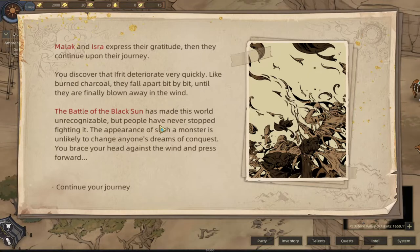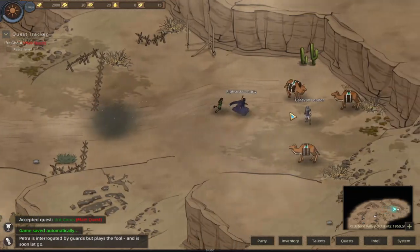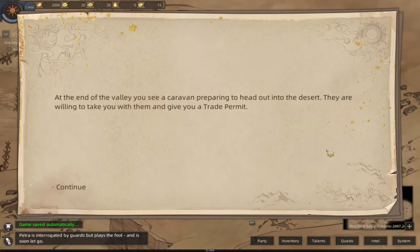The battle of the black sun has made this world unrecognizable but people have never stopped fighting it. I feel like the intro should be redone because they don't talk about the battle of the black sun - it feels like part of the base history but you have to piece it together as you play. It's not just explained upfront - the battle of the black sun happened, these things were in it, and now you have to fight them because they're rising up again. Continue the journey so you can go to the main area.